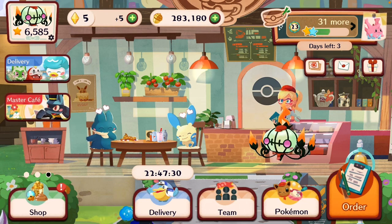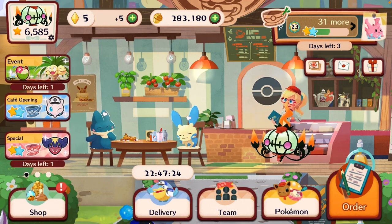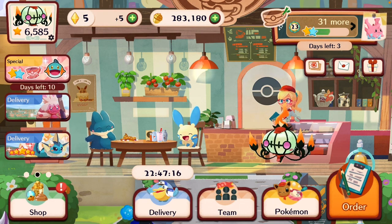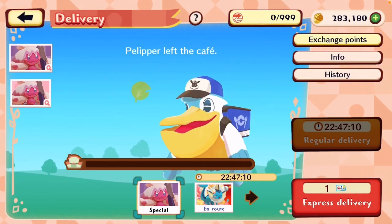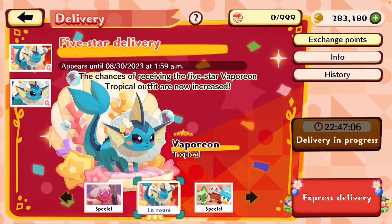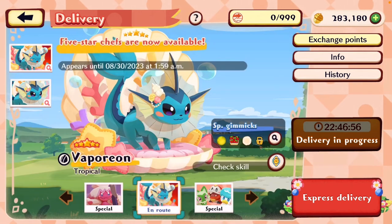More importantly, the money. So my first tip for you is to save up acorns. The most likely way you're going to get a five-star Pokémon is through the deliveries. They'll often be released in deliveries as special Pokémon, like the en route Pokémon for this season, the Tropical Vaporeon. It's a Pokémon that you have to get in a delivery — that's the only way you can get it.